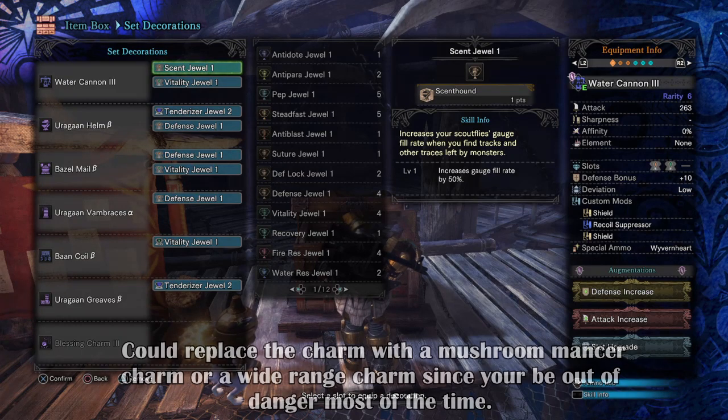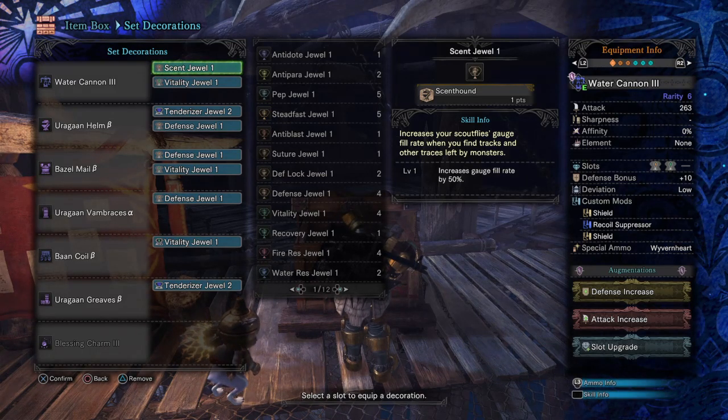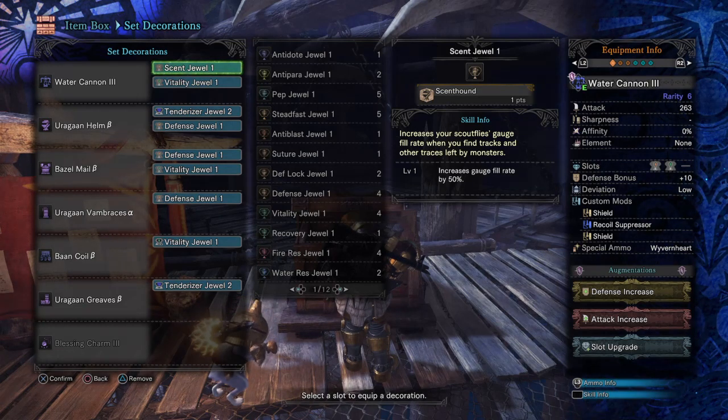Overall, this will give you Guard 5, Defense Boost 4, Health Boost 3, Divine Blessing 3, Weakness Exploit 2, Thunder Resistance 1, and one empty Level 1 Duel slot you can add whatever you like into. I personally at times use the Scent Duel, as depending on the mission — if I'm going on a Tempered Run — I usually collect footprints and evidence from Tempered Monsters to build up enough information to get more investigations for Tempered Runs. You can go with that as well, or go with something else that may be handy for you.